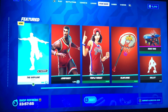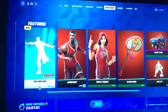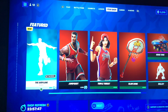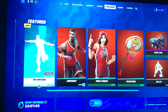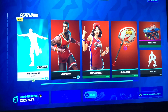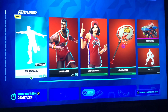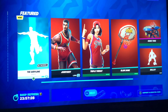Hey everyone, we're here with tonight's item shop video. We finally got this emote that was originally shown all the way back when we had the NBA challenges and those new basketball skins came in. They had this little booth area in the game mode where you could choose which emote you wanted released, and apparently the airplane one was chosen.